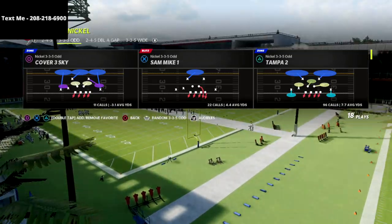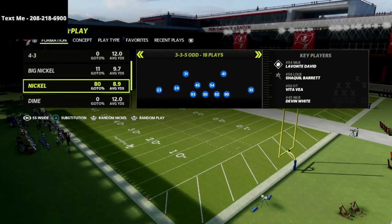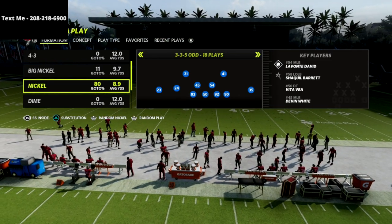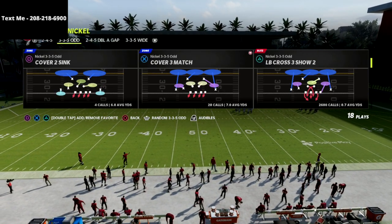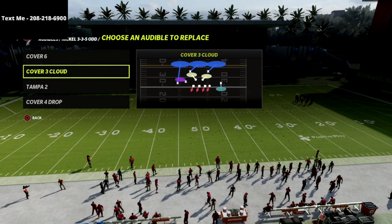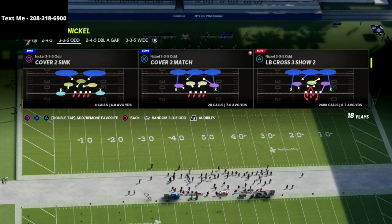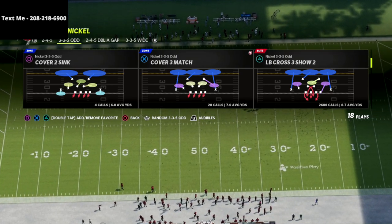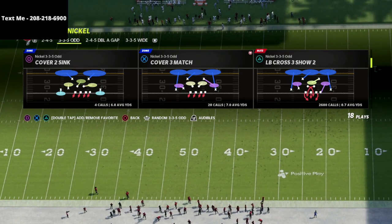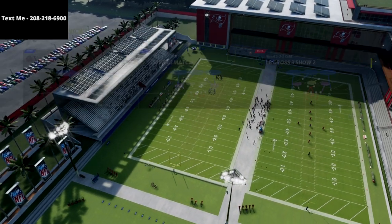Let's dive into the video. Notice we are in the Strong Safety Inside package, and we're going to be leveraging a couple of different coverages: Cover Six, Cover Three Cloud, Tampa Two, and Cover Four Drop. We're going to be coming out in LB Cross Three Show Two every time — it's my favorite play to base my defense on, and then I adjust into different coverages as necessary.